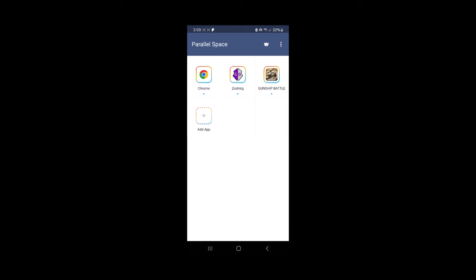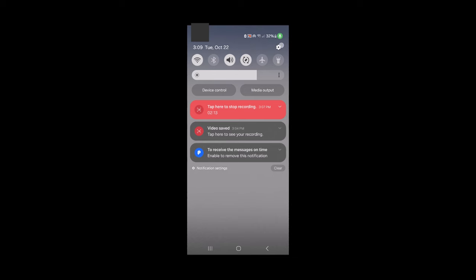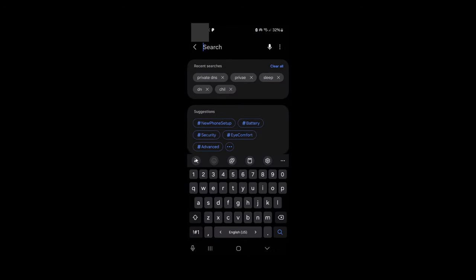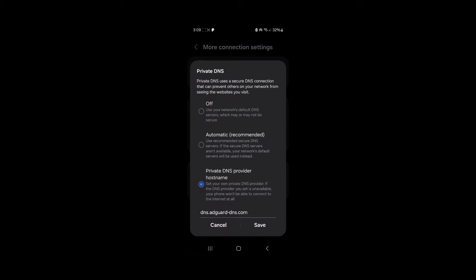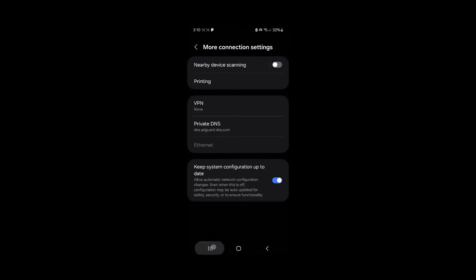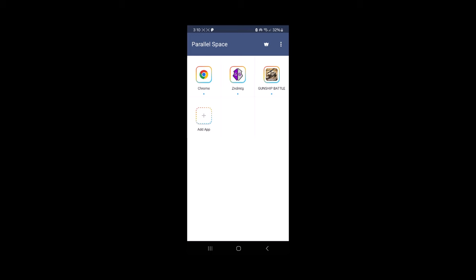A quick note: if you don't want to pay for Parallel Space you're going to be forced to watch ads, which can be a bit annoying. To turn the ads off, go to your phone settings and search for private DNS. Tap on private DNS — it will be set to automatic. Change it to private DNS provider hostname and type in dns.adguard-dns.com, then tap save. This will prevent ads from appearing.